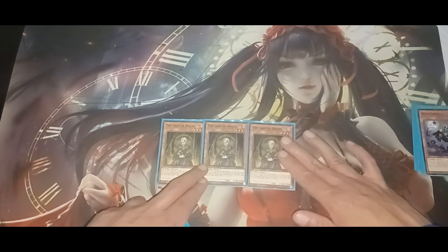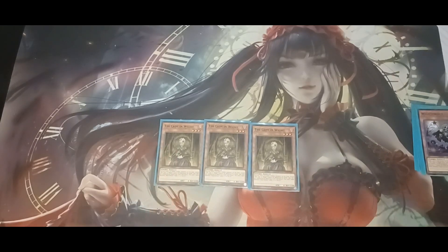Now okay, the Lady in White: face-up level three or lower monsters on the field, except Lady in White herself, cannot be destroyed by battle, and they are unaffected by spell and trap cards. Remember, they're not called Skull Servant on the field, but when in the graveyard they are mentioned as Skull Servant.